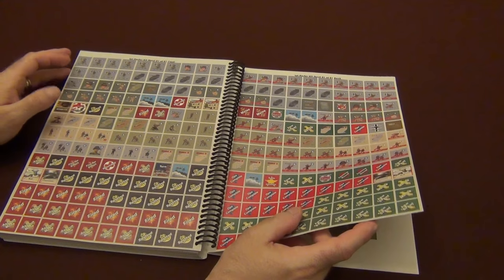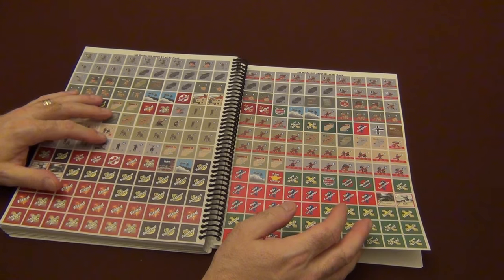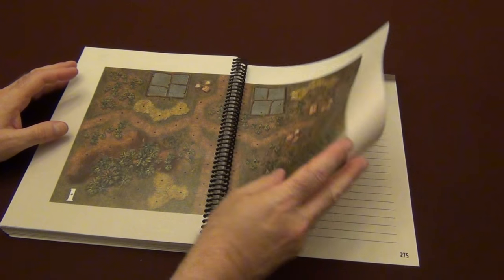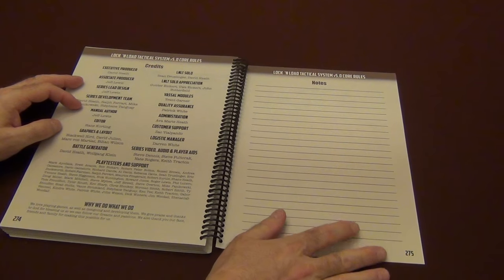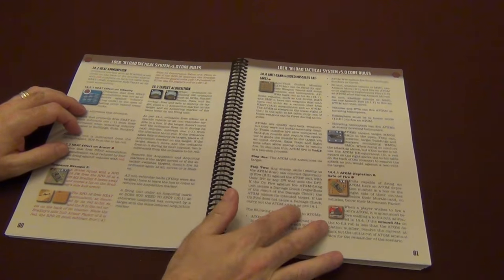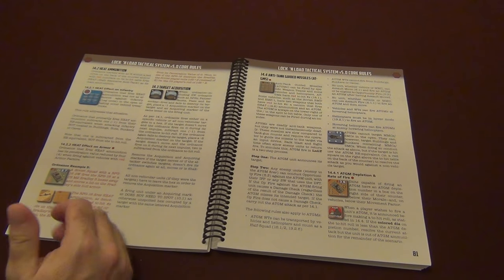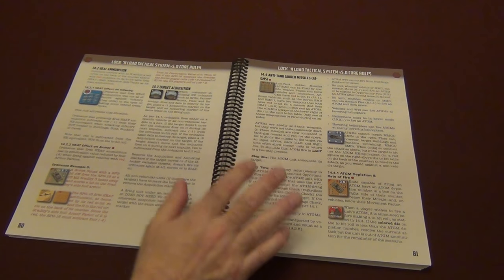The counters are also in here, in case for some reason you don't have the game yet or don't have a copy of the counters you need — you can always just copy this, put it on sticker paper, make your own if you want, or just download the starter kit from the Lock and Load site. So, 275 pages — that's what it's listed as, and you see now why it's 275 pages. Big 12-point font, tons of examples, tons of explanations, just really comprehensive and detailed, an exhaustive look at the system, and if you don't have this manual you're going to want it.